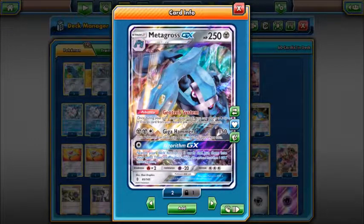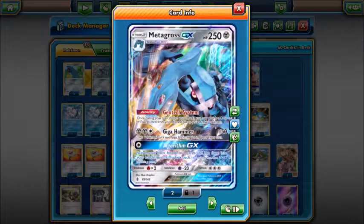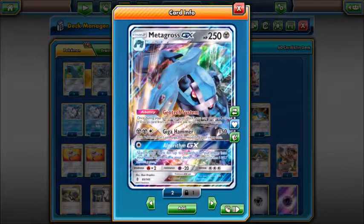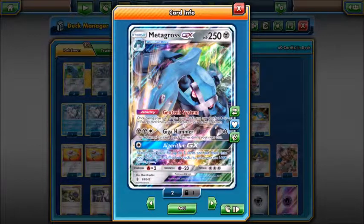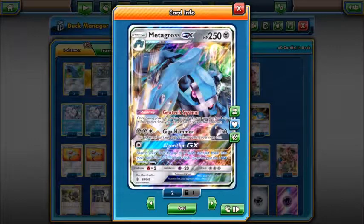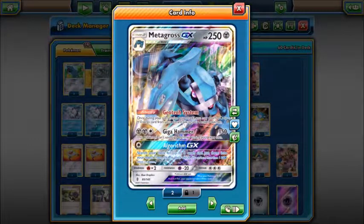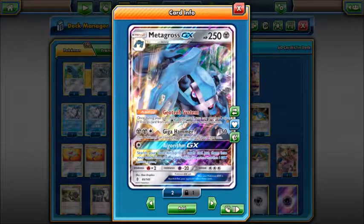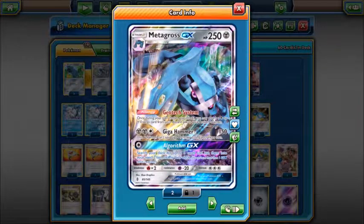This combos very well with its GX attack, Algorithm GX: search your deck for five cards, put them in your hand, then shuffle your deck. Your opponent can N you, but if they don't, you can work around this so much. Early game you don't have to worry about saving it — just go straight for it at the start of the match and be like 'yeah, I've got these five cards.'